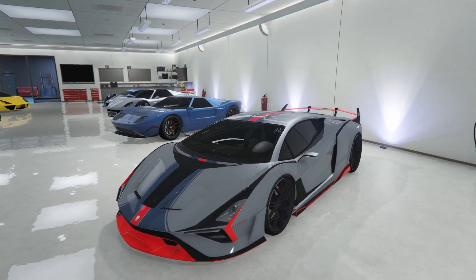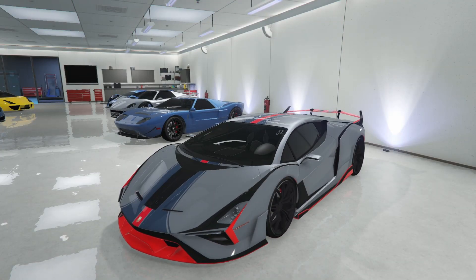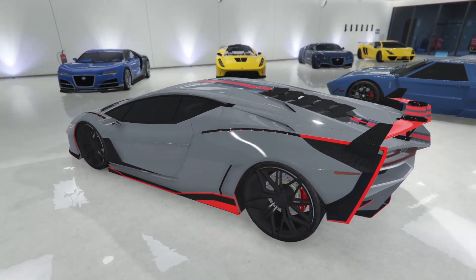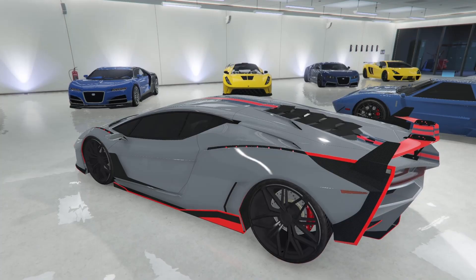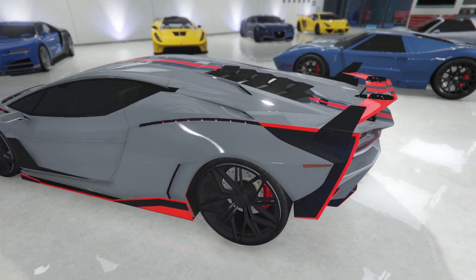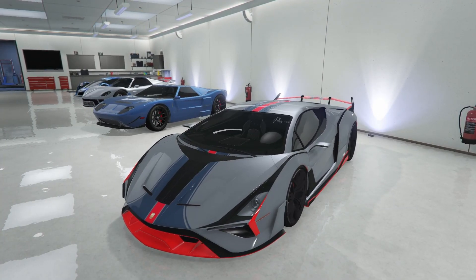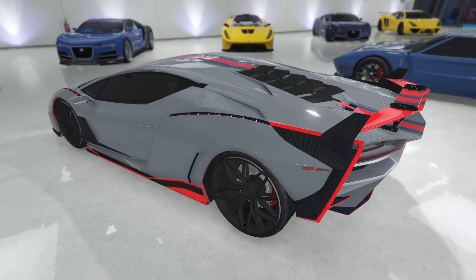On to the next car, of course we have the Pegasi Ignis. This thing is sick — I'm really glad they added this with the Contract DLC. It has grown on me a lot and it's definitely one of my favorite supercars in the entire game. I absolutely love this thing and my customization on it. Everything about it is just sick — I really don't have any complaints.